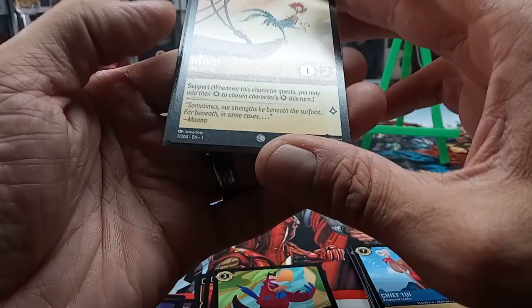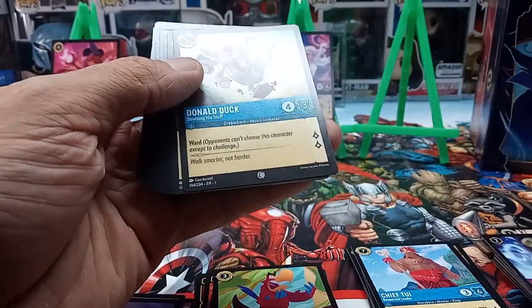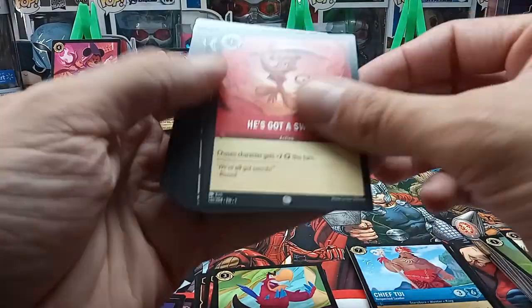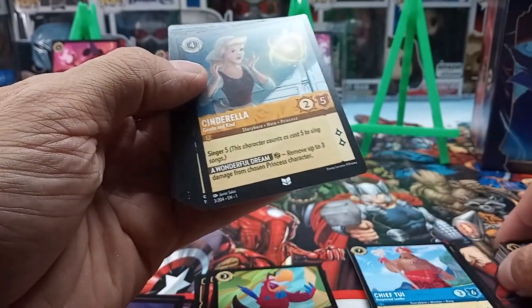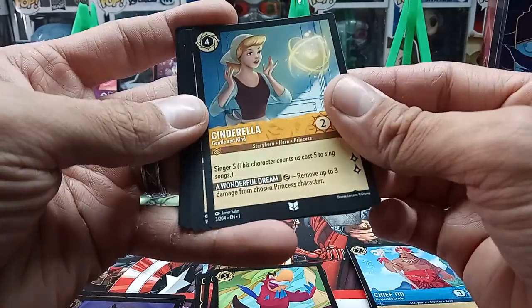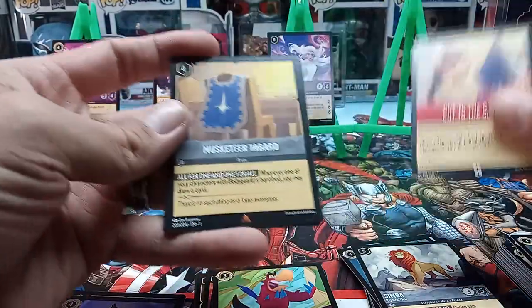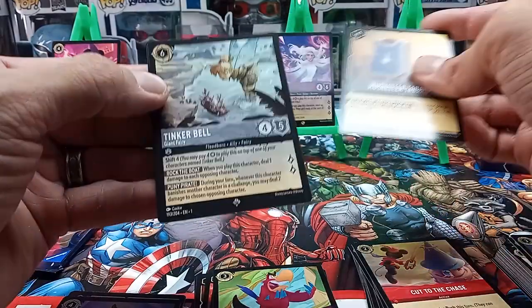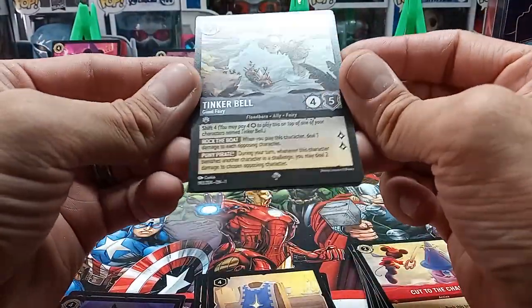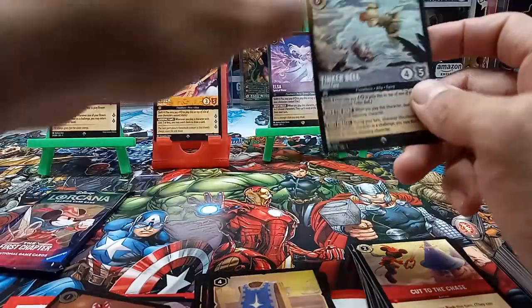We got Hei Hei — I think that's how you say his name. Freeze Don't Move, Vicious Betrayal, another Donald Duck, Hercules — cool looking card. Uncommons: Cinderella — first time I've pulled a Cinderella card, really cool! Gentle and Kind, another Simba, Cut to the Chase. Our rare is Musketeer Tabard. And then an ultra rare — Tinkerbell! Whoo! That's really cool. And a common foil of Minnie — always classy.